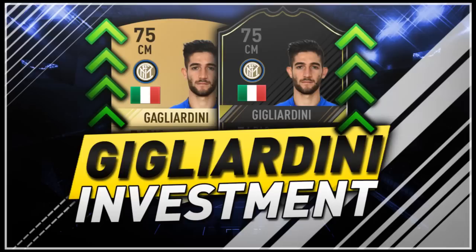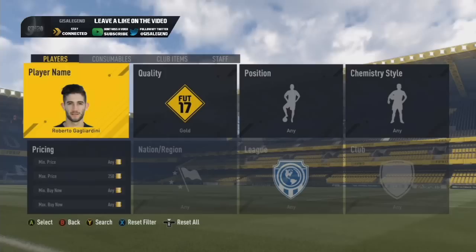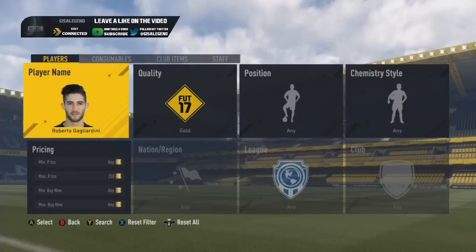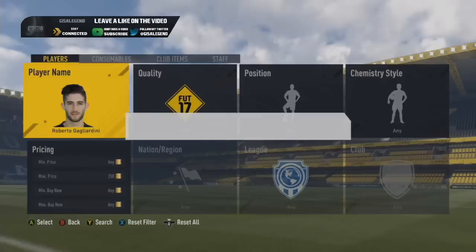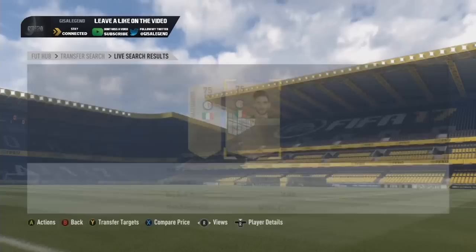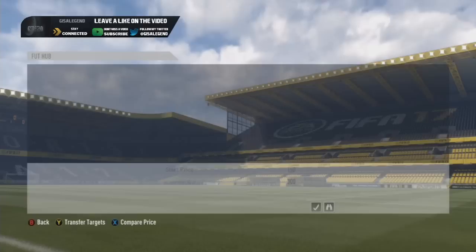Gagliardini has a very interesting price range. You can buy his card for 150, 200, and 250 coins. The reason being is his bronze original card is a 61 rated, and I believe going on that assumption they have forgot to adjust his price range. As you can see here, you can put a bid on him for 150 quite easily, but I have been trying to snipe him quite a few times with no success for 200 or 250.